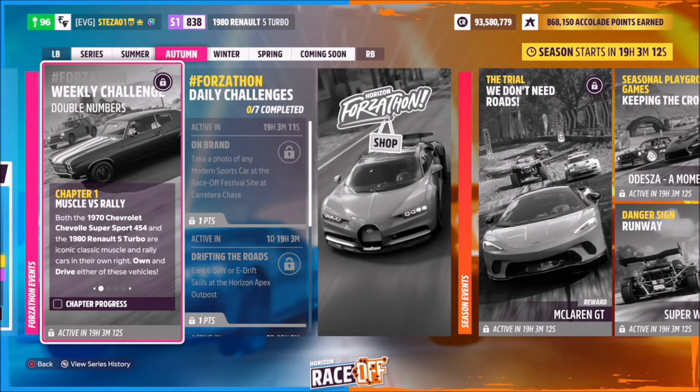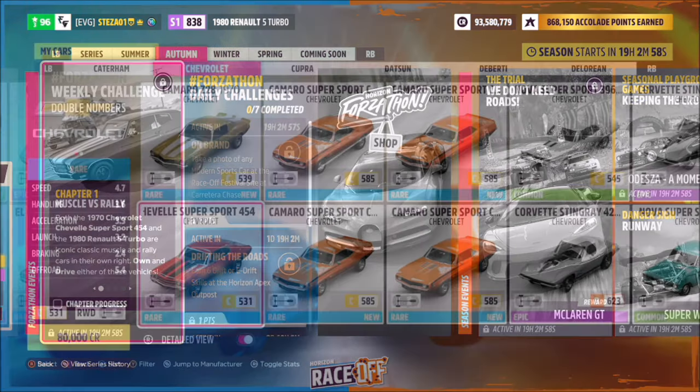Hello and welcome back to the channel. This week's Forzathon guide is called 'Double Numbers,' which wants you to use either the 1970 Chevrolet Chevelle Supersport 454 or the 1980 Renault 5 Turbo to complete all the challenges. Without further ado, let's get stuck in.